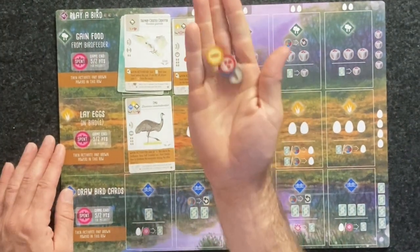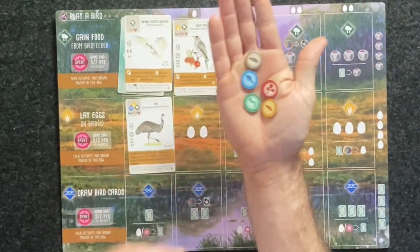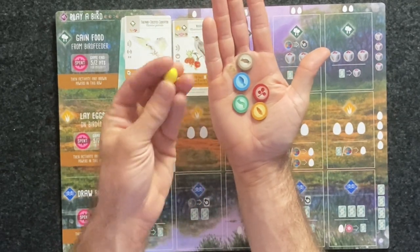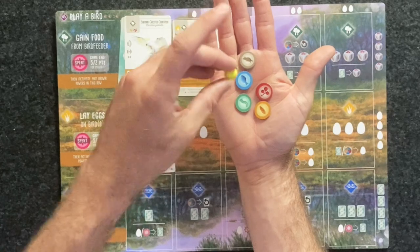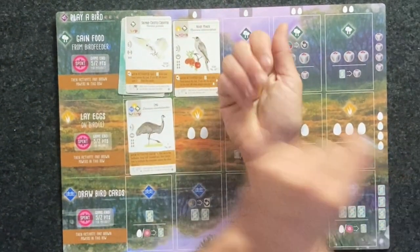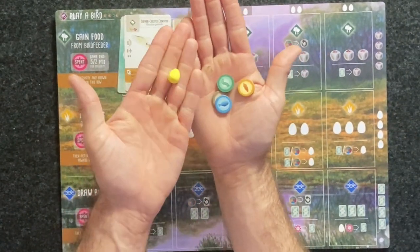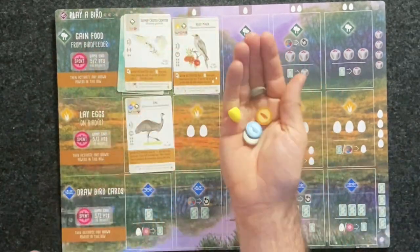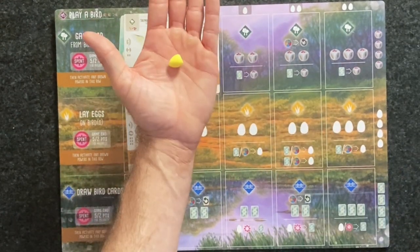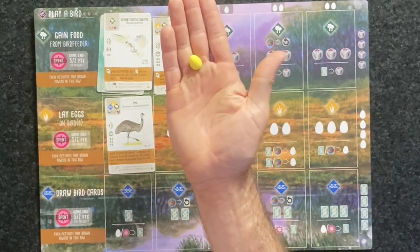At the end of the game, the Automa's horde tokens are worth eggs. They get one egg for every three, four, or five tokens depending on your difficulty — Eaglet gets one egg per three tokens, Eagle mode is one egg per four tokens, and hard mode is five horde tokens per one egg. Those eggs collected are then used for points just like in the base game.